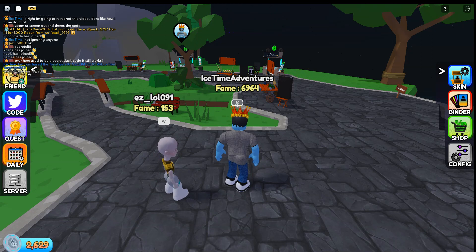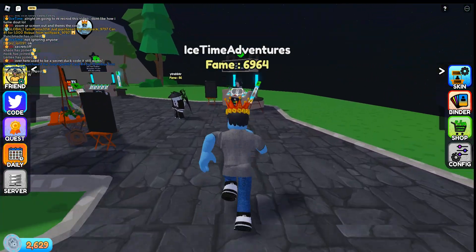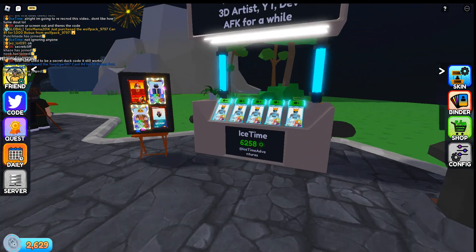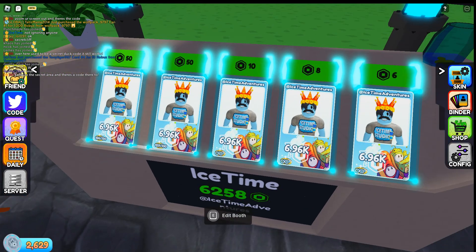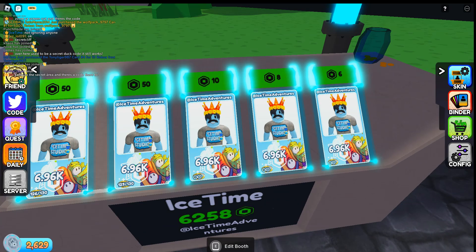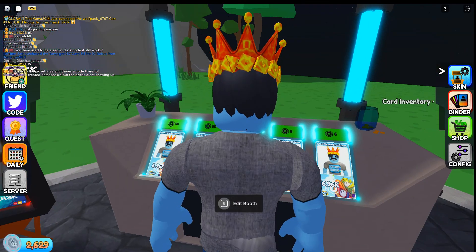Another way they can be used — which is how I'm using them right now — is to sell cards cheaply. For example, if you look at my booth, my regular serial numbered cards sell for about 50 Robux normally. But if you look to the right, you see cards with the infinity symbol instead of a serial number at the bottom left-hand corner. I'm selling those really cheap so people who can't afford 50 Robux can still get one of my cards.